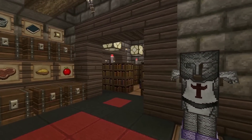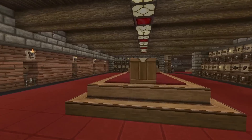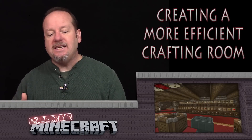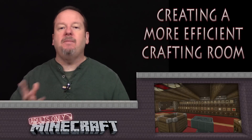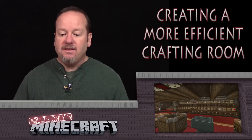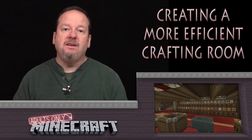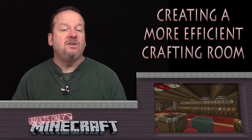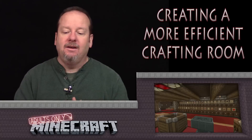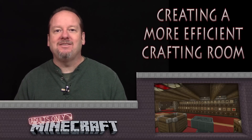The enchanting area doesn't have to be there. The smelting station doesn't have to be there. You don't have to put things in the middle. You don't have to do any of this. But it's some good ideas that you can put to use. Mix and match and find something that definitely works for you. And that's the long and short of a more efficient crafting room. If you have any questions, by all means leave them in the comments. If you liked what you saw, subscribe, put a like, leave a nice comment. Thanks for watching. We'll see you in the next video.